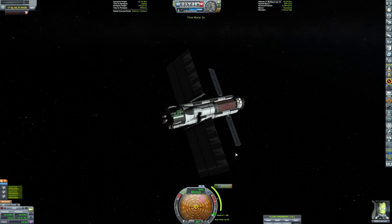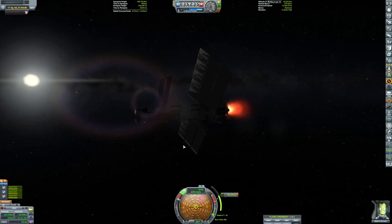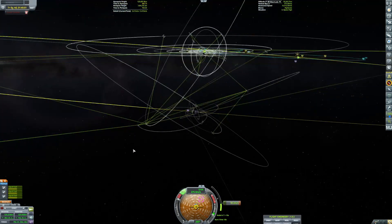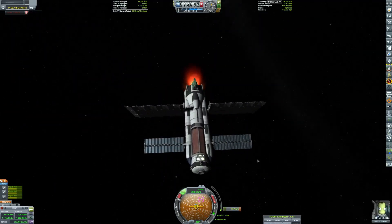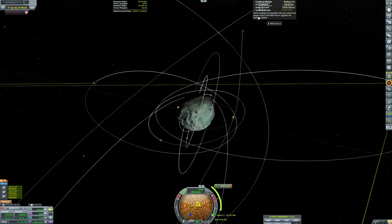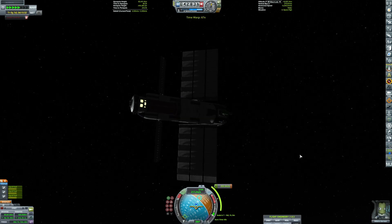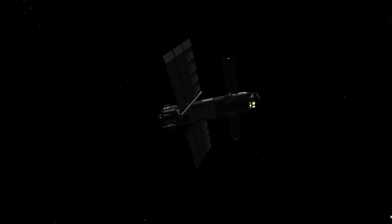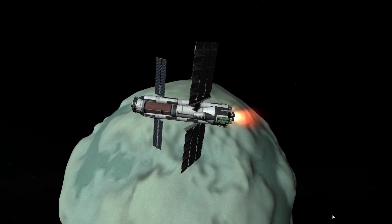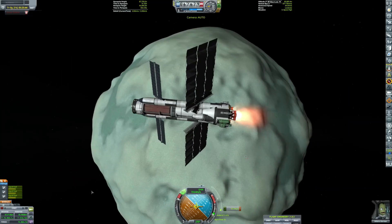We are now in line and doing our circularization burn — actually, this was to get into the influence of Minmus, not circularize around it. Once we got our future encounter with Minmus, I set up the encounter burn — the injection burn, I think that's what it's called — and then decided to include the landing burn as well.